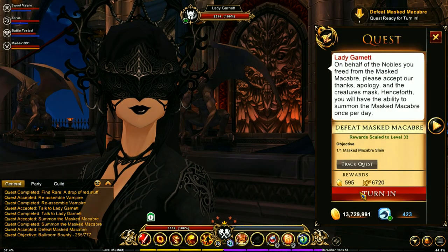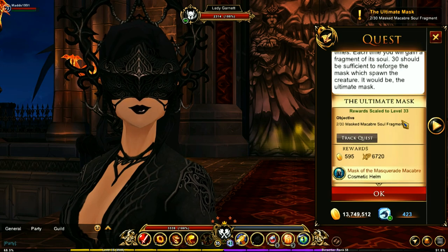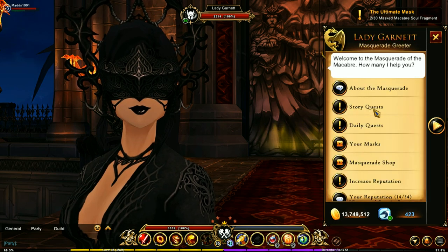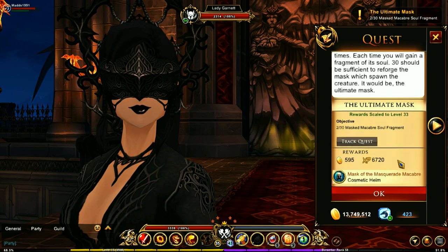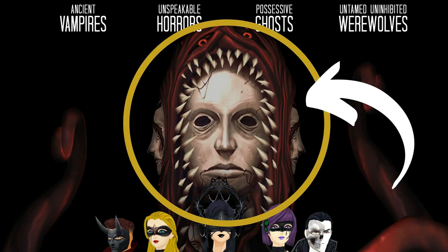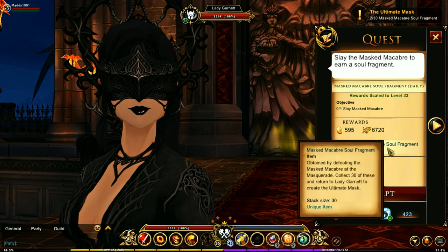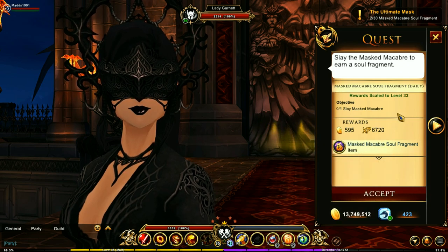Once you have completed the storyline, you're going to get access to this quest right here — the Ultimate Mask — where you're going to need 30 of these pieces. This is a daily thing. You're going to be doing daily quests to get these pieces, and this is what you're going to be unlocking. My assumption is it's going to look like this — I'm basing these visuals on the name of the item itself. It's going to be 30 days and you'll get it.